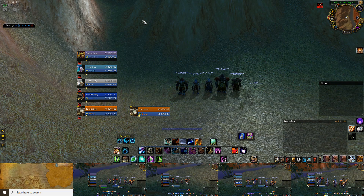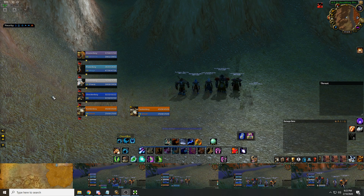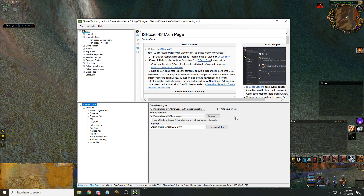Today I'll be showing you how I multibox WoW Classic. Multiboxing is playing multiple characters at once, and this can be done a few ways. I use a software called ISBoxer — it's pretty much the premier multiboxing software out there. Although you can multibox with something like AutoHotKey, I'm going to be showing you how I multibox using ISBoxer.